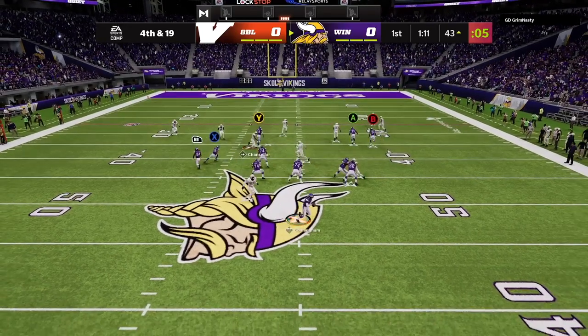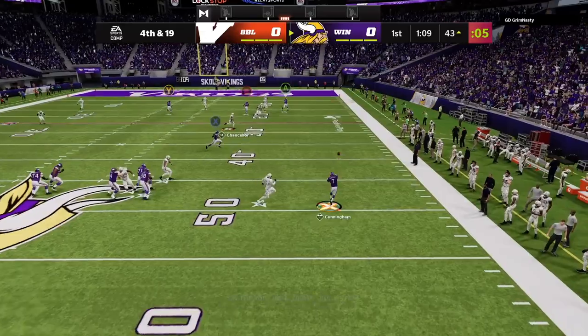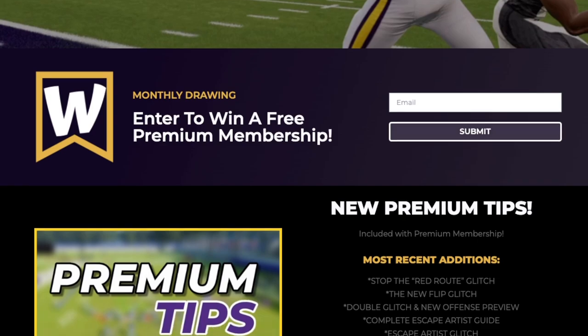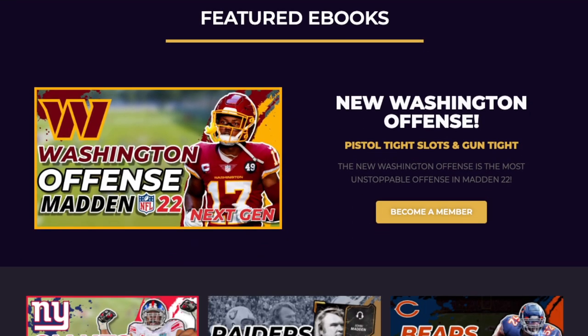We're going to be looking at the formation gun tight. In today's video, I'm going to give you a full mini scheme that you can take into game immediately and start dominating your opponent. We are looking at the Washington football team offensive playbook, but this formation can be found in nine different playbooks in the game. If you want my full scheme that I used to finish top 35 in Weekend League, head over to winmadden.com and start winning today. With that, let's jump into the setups.